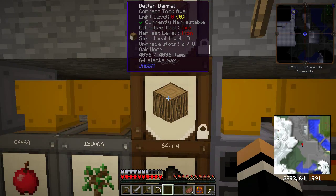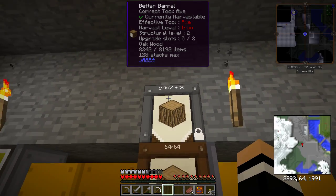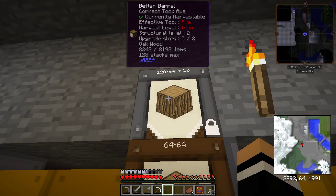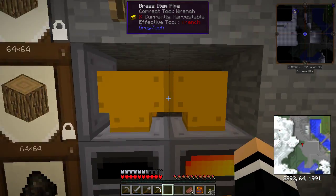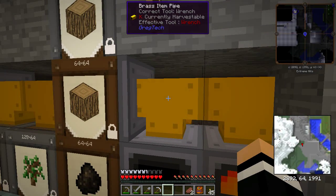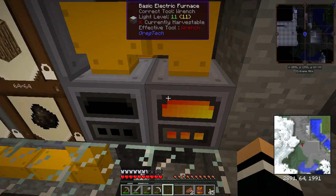This wood barrel is just a standard wood barrel — it will fill up, which it is at the moment. This one on top is just me having an extra barrel for the sake of it. From this barrel, we have another two brass item pipes — I'm just using the slowest pipes. There's nothing crazy about that; it doesn't need to be very quick.